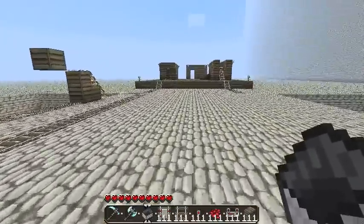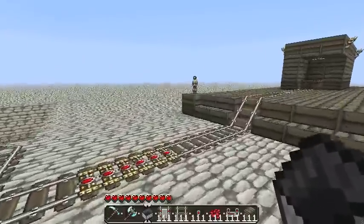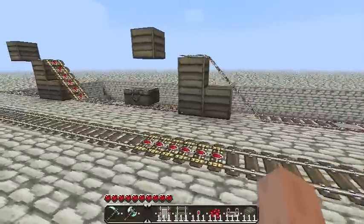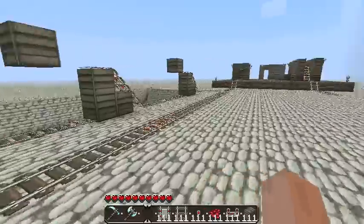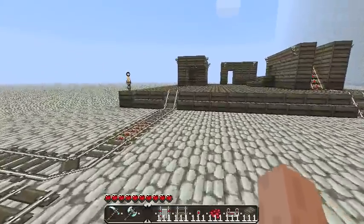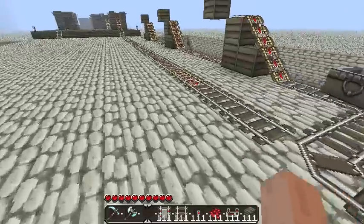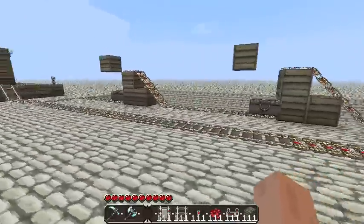So the next cart that enters our system, if the platform is occupied, will instead be diverted to our waiting system. There you go — they move down to the last available position in the system. And then the next cart that comes in will enter our queue and go to the last available position after that.